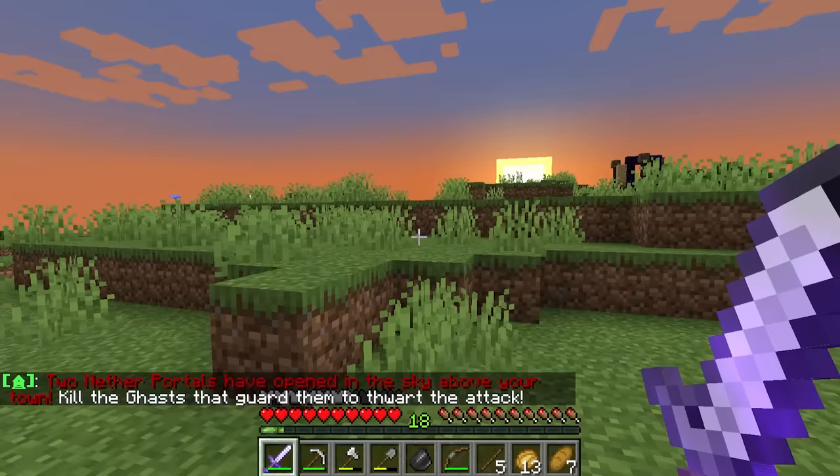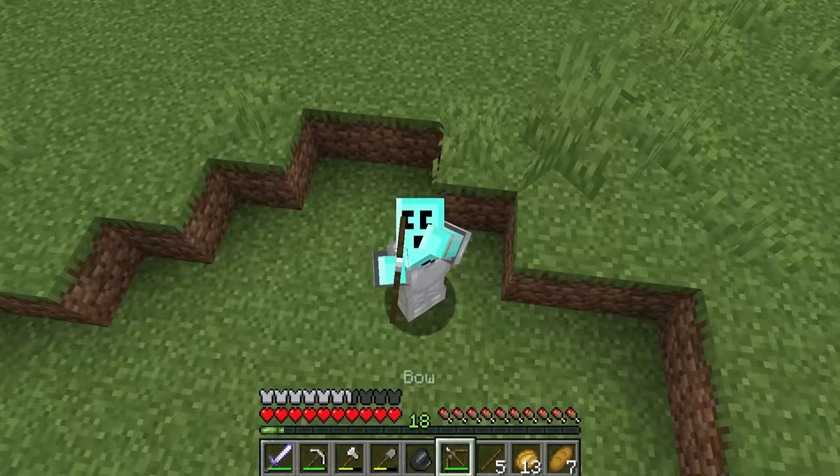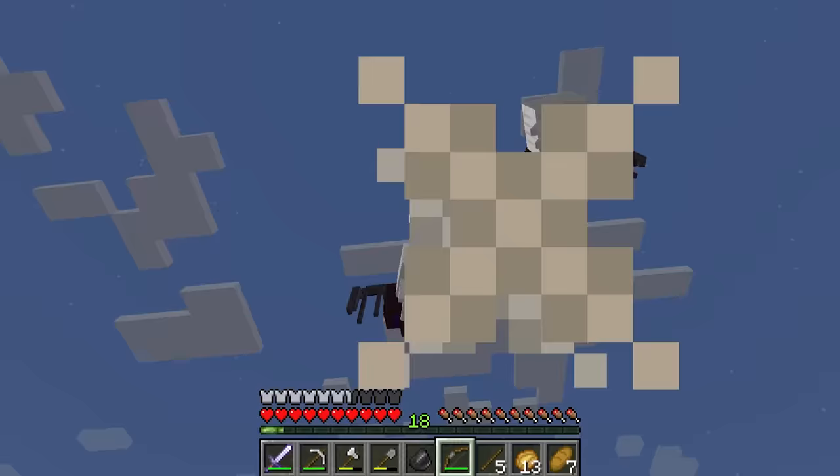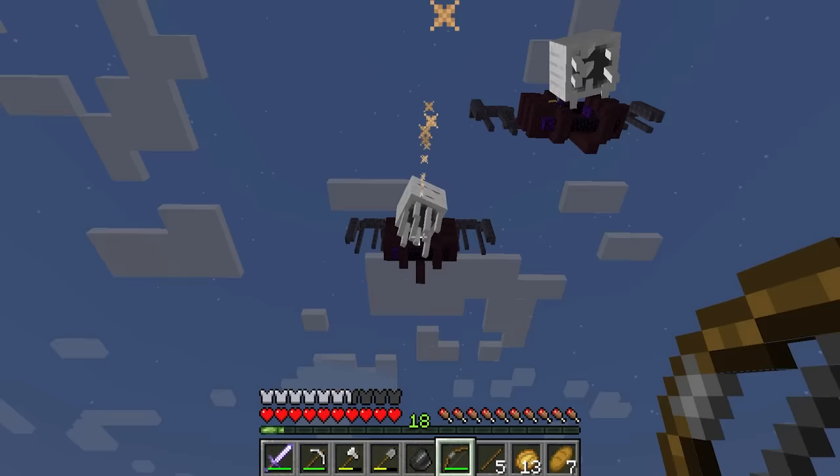I'm ready for anything. Two nether portals have opened up in the sky above your town. Oh my gosh. Kill the gas that guard them to thwart the attack. Hello, ghasties. I shall shoot you in the bottom. Easy peasy, dude. No problem. This is way easier than I thought. Take that. Oh gosh. Wait, wait, wait. No, no, no. Bad, bad.